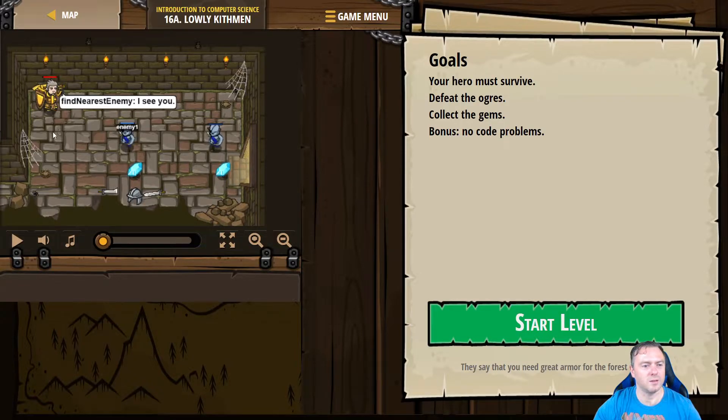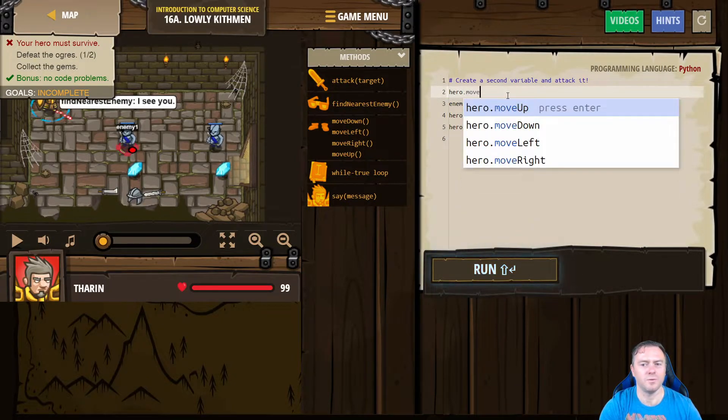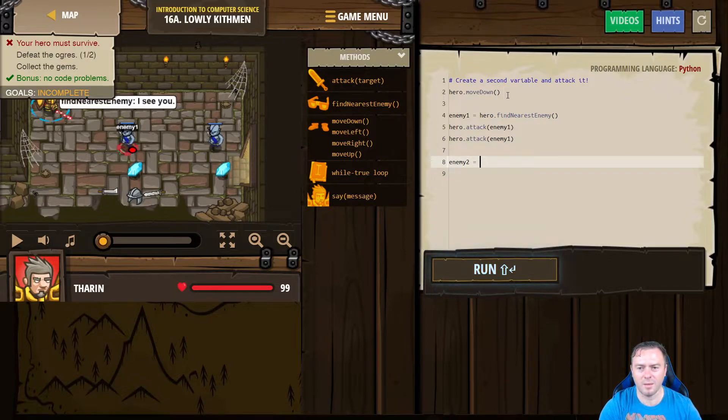Let's think about this. We want the hero to move down — that's probably going to be the first part. So we're going to go hero.move down, just so that he's in line with that. Then the enemy will find that and attack that guy. Then we'll go enemy 2, so the new enemy — hero.find_nearest_enemy again.